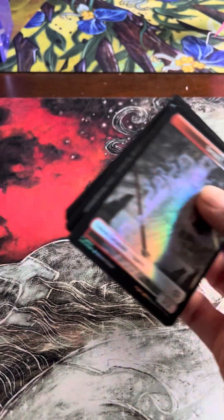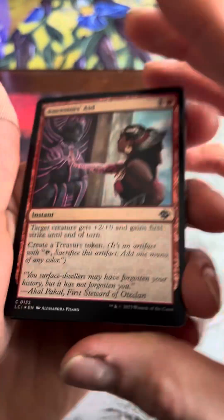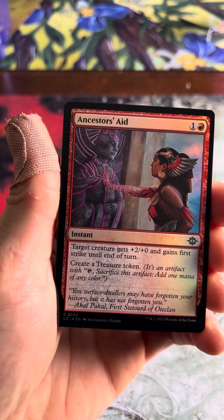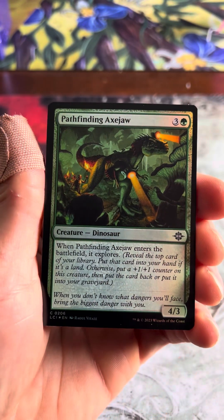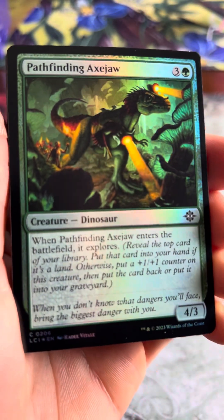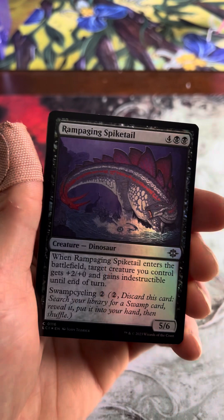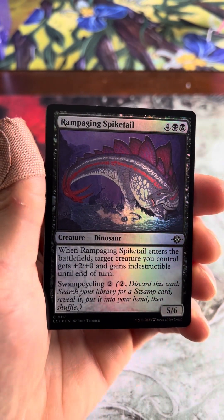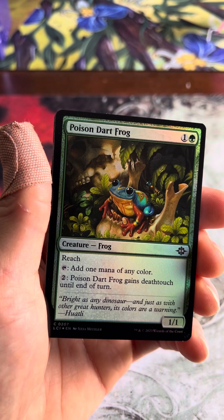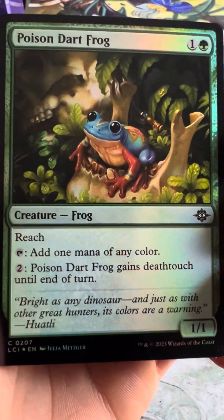Alright, we got a spirit token creature. Ancestor's Aid — plus two, plus zero, first strike, common foil. Pathfinding Axe Jaw — he's got a little lance on his head, he's a search dinosaur, I love it. Rampaging Spiked Tail — another dinosaur, sweet — plus two, plus two, indestructible till end of turn, five-six, that's pretty good actually. Poison Dart Frog — what a cute little frog.